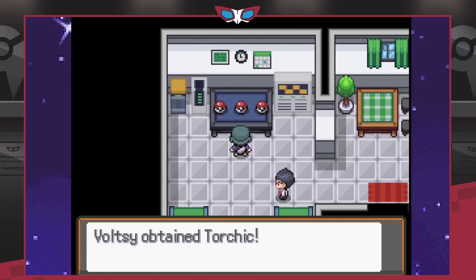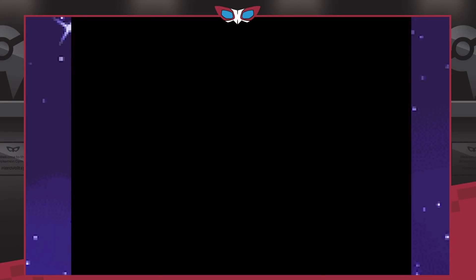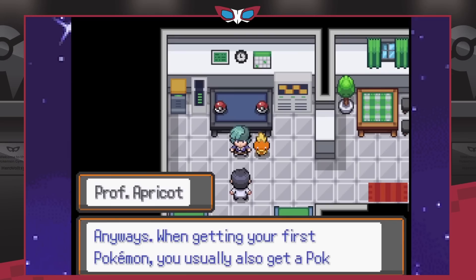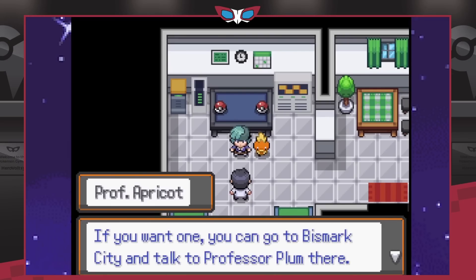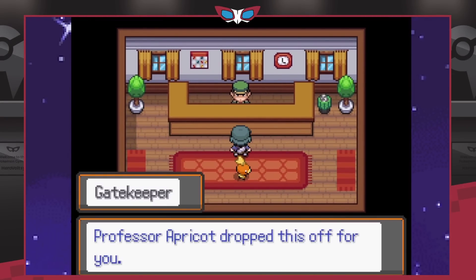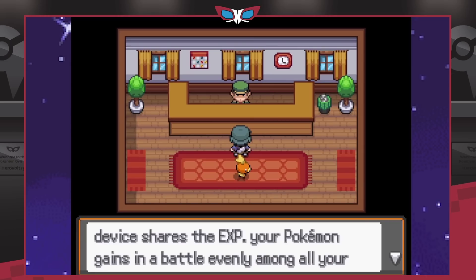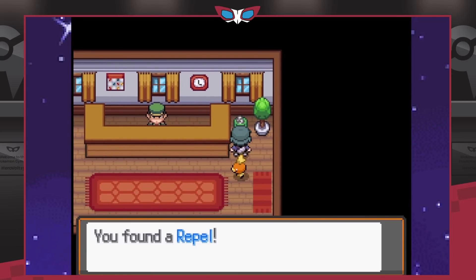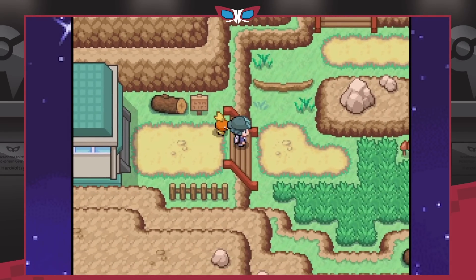Some Pokemon also get cute costumes, like a Torchic with a bandana. If you're looking for a game that takes about four or five hours, I definitely recommend this. Together with the first game you're looking at a good 10 to 12 hours of gameplay. The story connection between the two games is so satisfying — things from the first game that seemed odd suddenly make complete sense in the second.